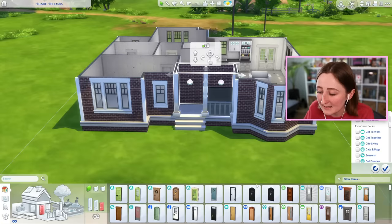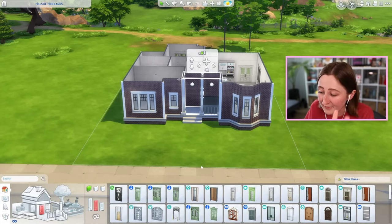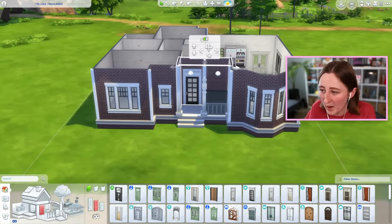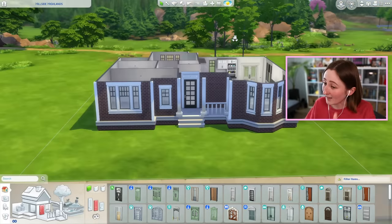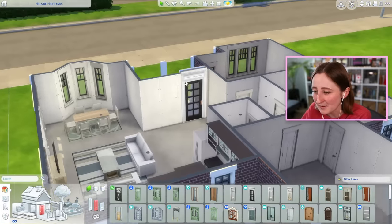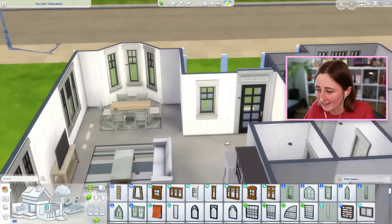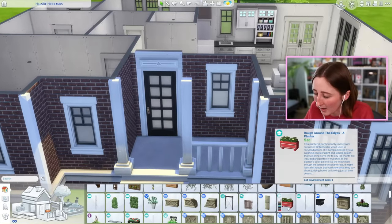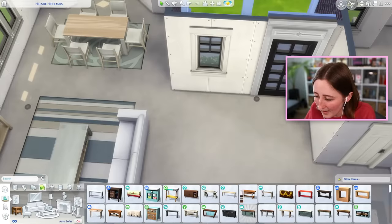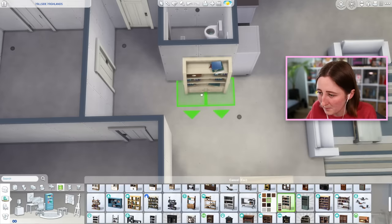I have to do something sneaky to get the door that I want. I'm gonna put it on medium wall height — this is not a mistake, I just have to do it and then put it back so I can use this door from university. It does clip a tiny bit with the roof, but I don't really care — it looks really nice, so I'm gonna keep it. We can have a little window right next to it, and that to me is a prime spot for a flower box. That right there is gorgeous. Inside, that's a good spot to have a little console table or maybe a bookshelf across from it.